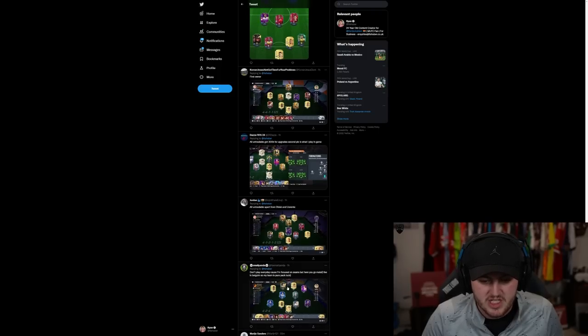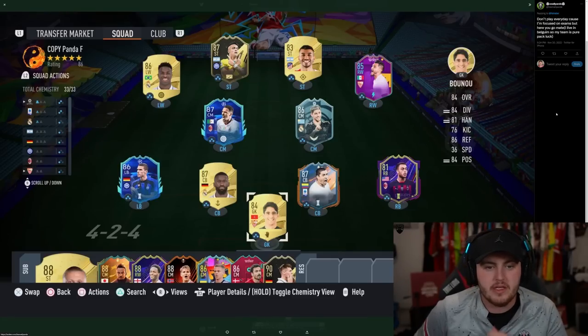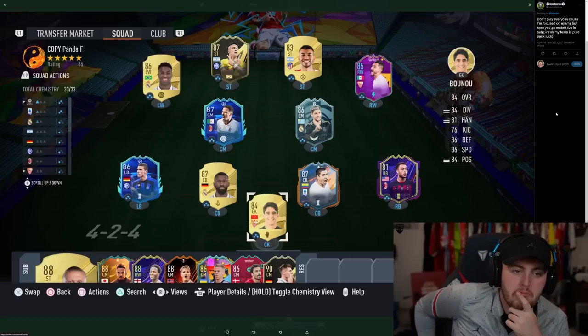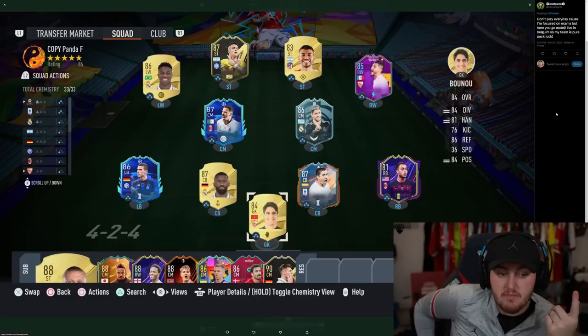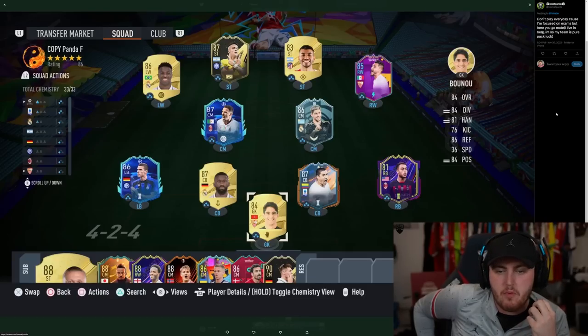And the last one we'll do is Small Panda. I don't play every day because I'm focused on exams, but here you go. I live in Belgium so you can't buy FIFA points. Good team, to be fair — considering it is a no-money-spent RTG and can't buy FIFA points, I think it's pretty cool.